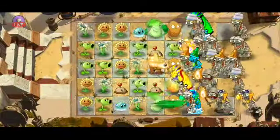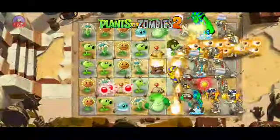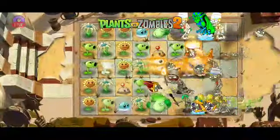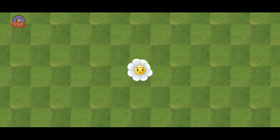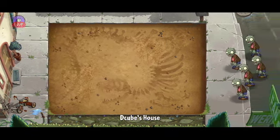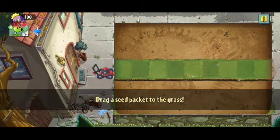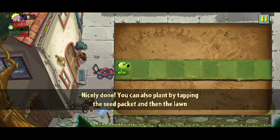So here we see the trailer. There seem to be tombs - this looks like Egypt because there are archaeologists and explorers, so probably going with the time travel mode. Let's play through the fundamentals and see how it works. We can see the regular zombie and cone heads, and something like a dinosaur skeleton. Our basic peashooter is here, so this is going to be a tutorial.